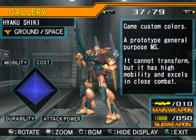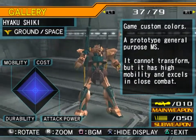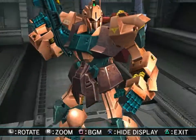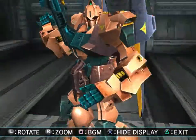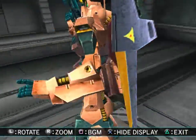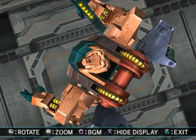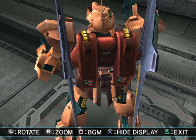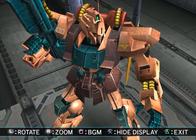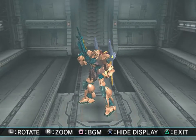And the game custom colors Hyakushiki — prototype general purpose mobile suit. It cannot transform, but it has high mobility and excels in close combat. Again we've got the Char custom color scheme — this is gorgeous too. It's not quite as spiffy as the bright gold, but you've got the pinkish red and the dark red going together. Although there are two different dark reds on here — the dark red on the backpack is a bit more of the standard Char custom colors. But this is a really nice choice for the color scheme.